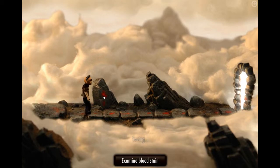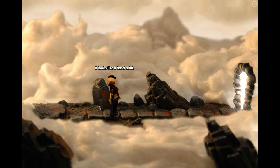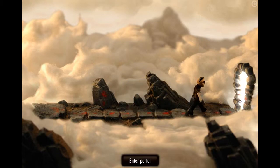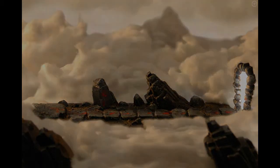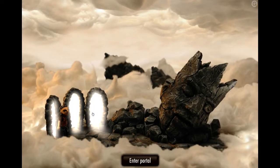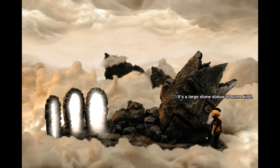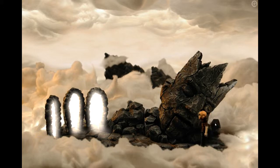Saving. Examine bloodstain — it looks like a handprint. Okay, so I have no things left on me. Let's just go through the portal. Okay, so there are two more portals here. Examine the statue first, perhaps?